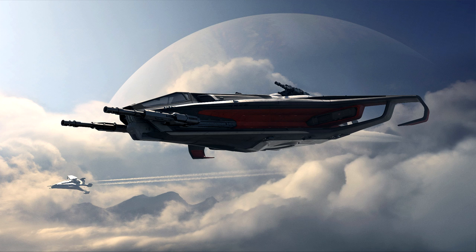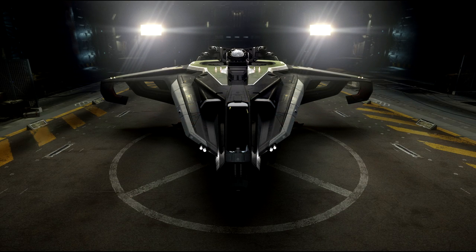Today is a 'should you buy' video on the brand new Anvil Hurricane, just released for sale through March 6th. The ship is available for $175 using credits or a CCU, or $160 in a war bond edition for cash purchases. It's also available as part of two different packs — one is a fleet pack with various options, and the other is bundled with a Terrapin.